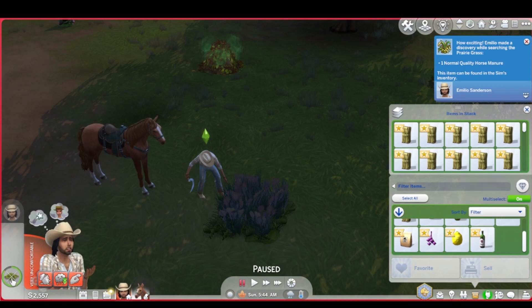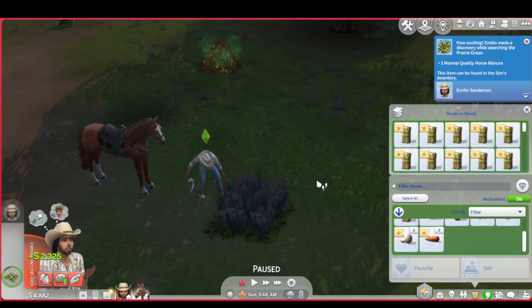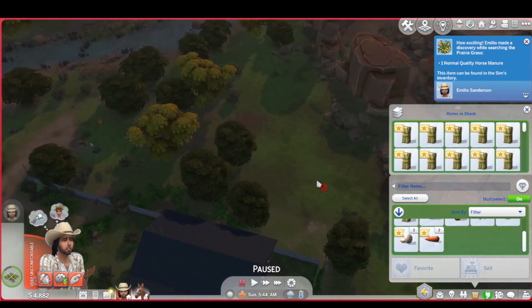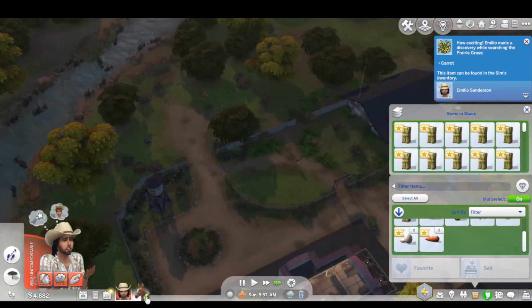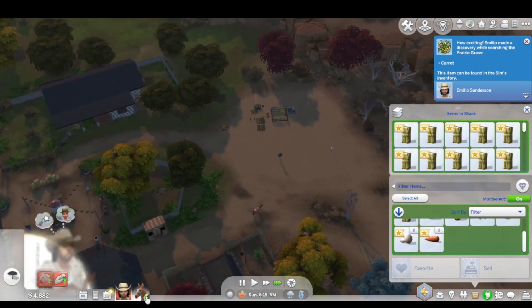Oh my god — I think we're done. I just got a 2,300 grape nectar! We've got enough to build a nice little house. Let's just go on home. It's gonna be raining — he's gonna be so appreciative.